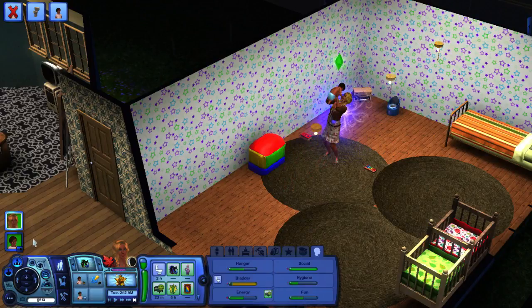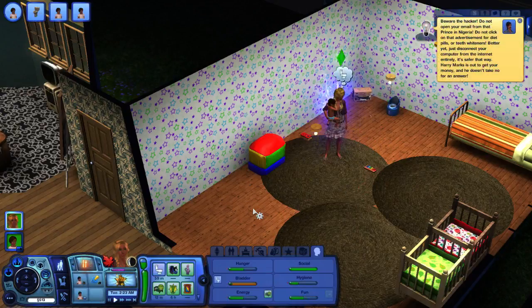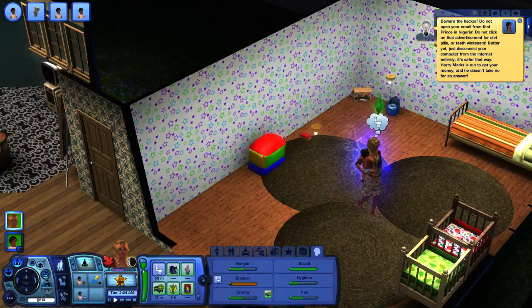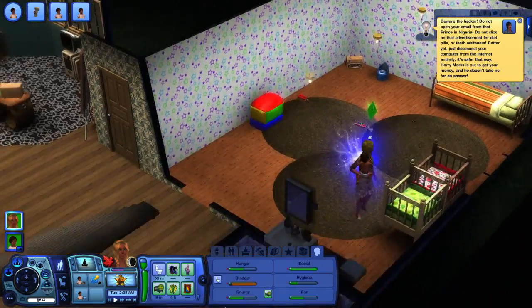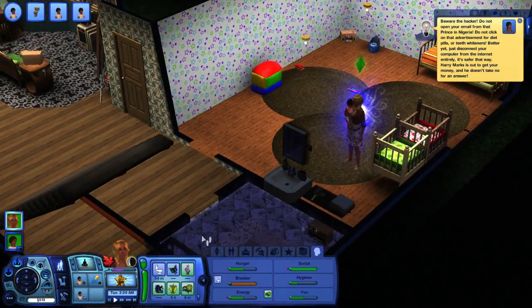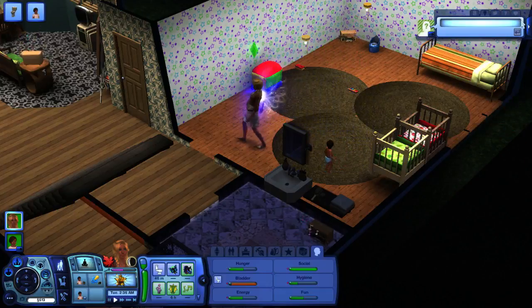I know, baby boy. How you doing? You're pretty good, actually. Can you do anything with this? Alright girl, just set him down. Are you putting him in the crib? Really? Just — thank you. Whew. That was — that could have been horrible.